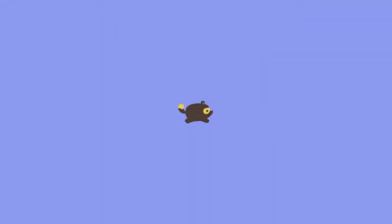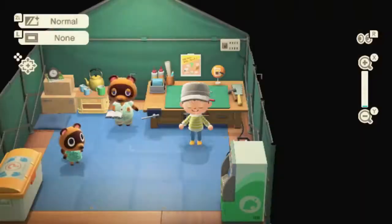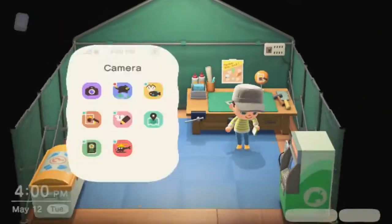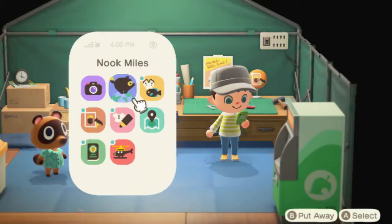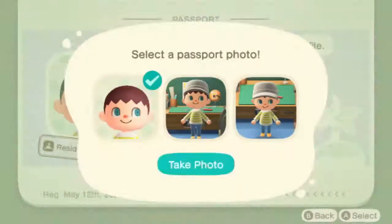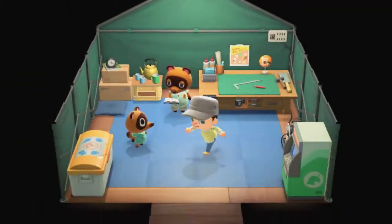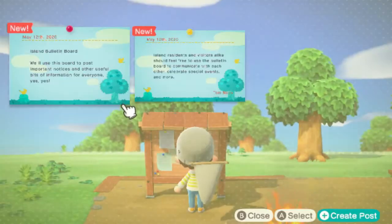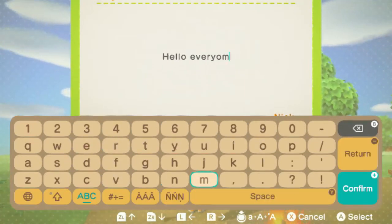We'll make another flimsy axe so we can chop some more wood. We're almost halfway there. We got Nook Miles just for taking a picture — and we got two sets of Nook Miles. Now we just have to edit the passport. More than halfway there. We're going to unlock Miles just by writing something on the bulletin board.